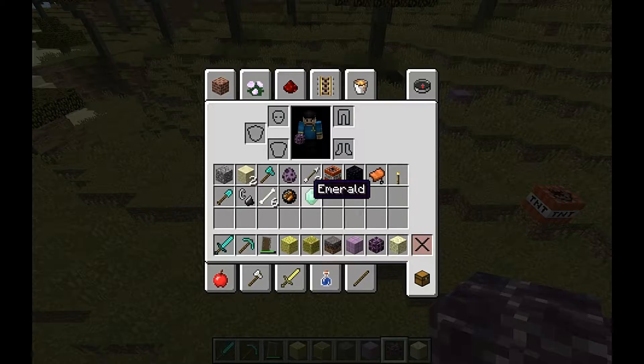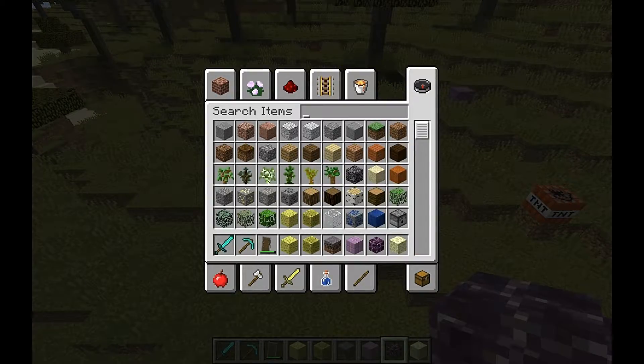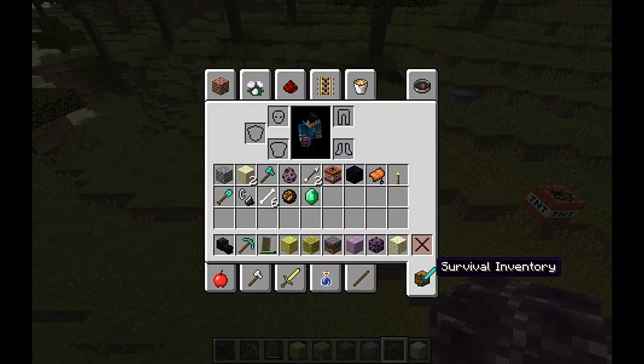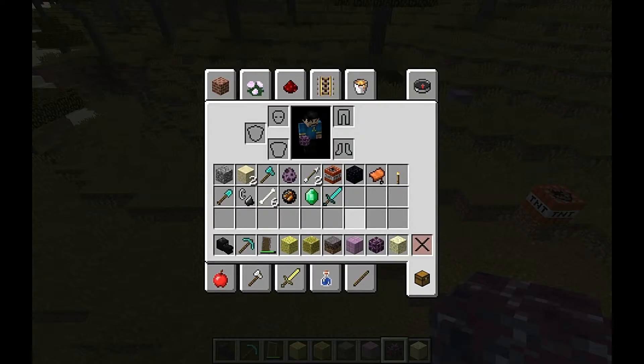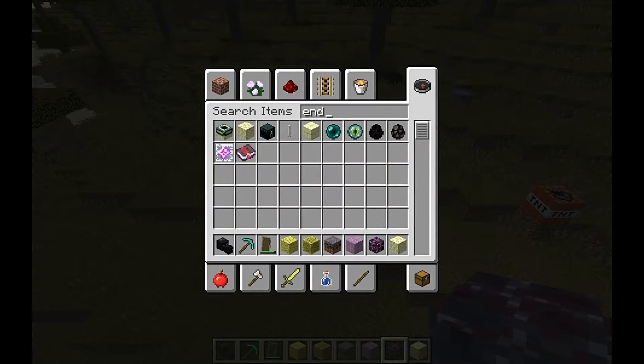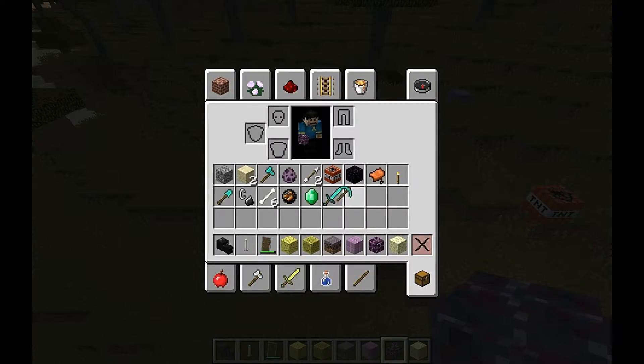Let's have a look at blocks — there are the End-themed ones. We can now have a dragon's head — let's replace the sword with it. Just a bit like a duck on first impressions there. There's the End gateway. There's the End rod — it looks like they've done a lot of stuff with the End in this version. It generates in the End city dungeons. Let's see if we can find it — it's called the End rod.